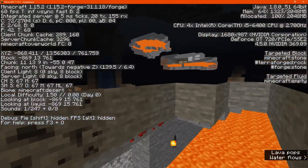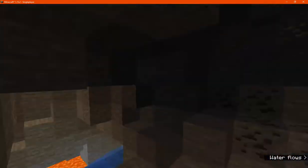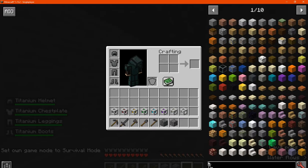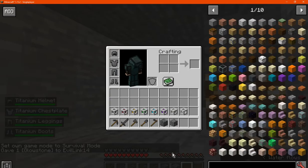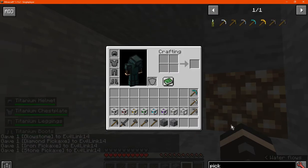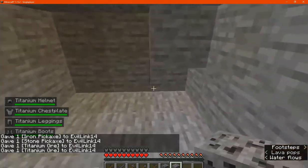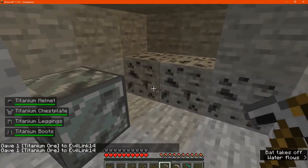Obviously this one's under level 20 and we'll find out how much effort you need to go about mining it, such as obviously a diamond or iron pick to harvest it. So we'll just get a diamond pick and get a stone pick just in case. So that's what the ore looks like — that's the storage block.